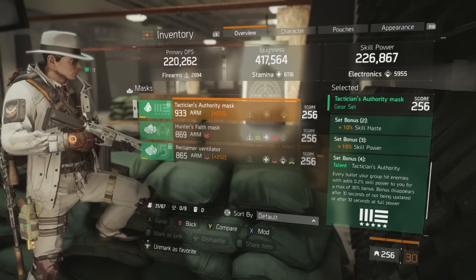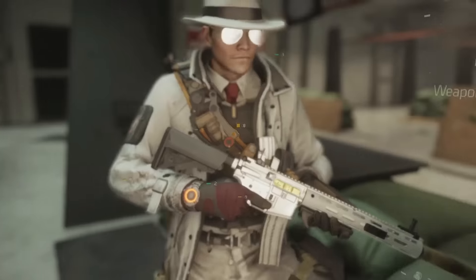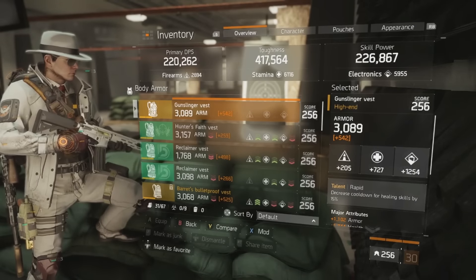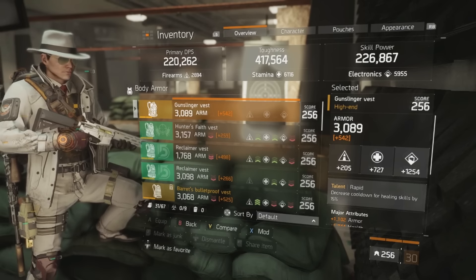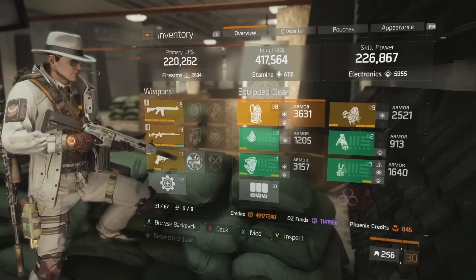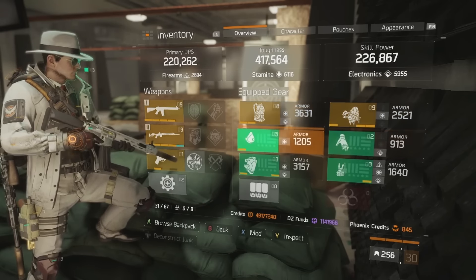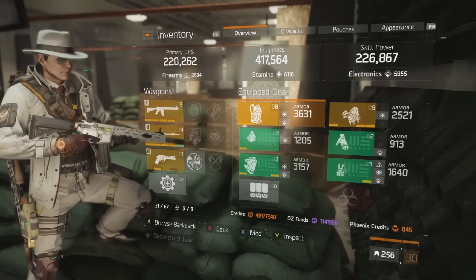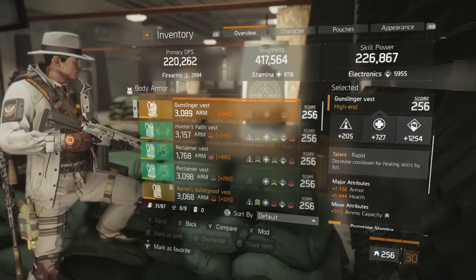Starting with gear, my gunslinger vest uses the rapid talent, which is the best in slot for this healer build. I've opted to run electronics. The overall build composition is three pieces of electronics gear and two pieces of stamina gear — you are completely ignoring firearms, as your only role in the squad is to heal.